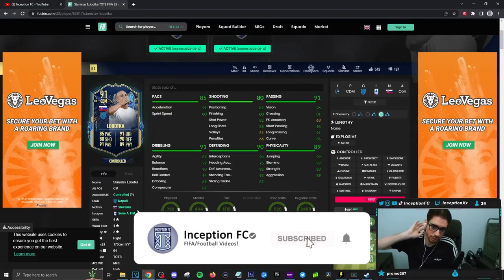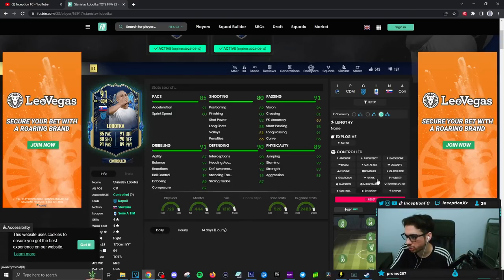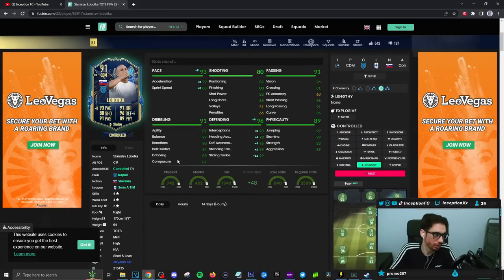Okay guys, so final verdict on the Team of the Season Lobotka card. In regards to how this card performs in-game, we obviously gave him a shadow chemistry style because we want him to be as good as possible defensively. This card is not going to feel like a Verratti when it comes to the left stick, because Verratti is a very unique player.